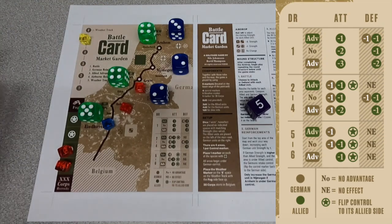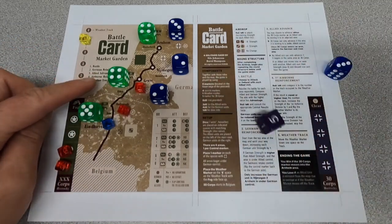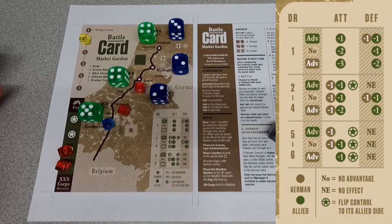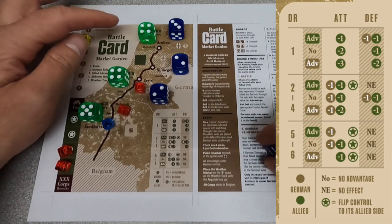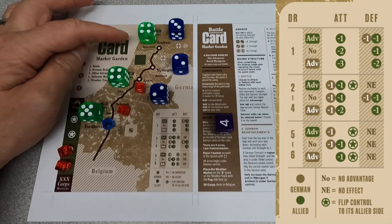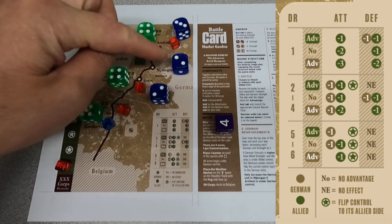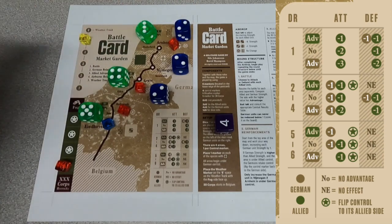Next round. We already have control here, so I'm going to defend — and nice, just no change. I'm going to try to attack here. Four — we do have advantage, so we do take control of that area, which is critical because now it won't keep getting reinforced. We both go down by one — not the end of the world. German reinforcements go up. That area does not get reinforced because the Germans are not higher than my strength to take control back. For now we are okay.